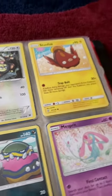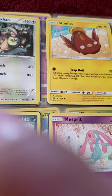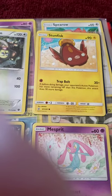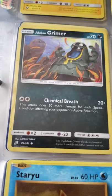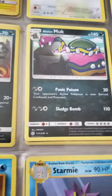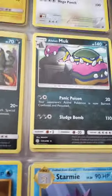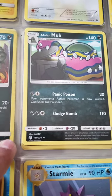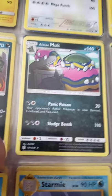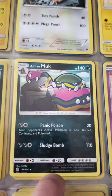I have an Alolan Grimer — it has Chemical Breath. And I have an Alolan Muk. I don't really have the regular forms. They can be poisoned, burned, and confused all at once — that's a lot of stuff at once and a lot of damage too. Sludge Bomb does like 110 damage.